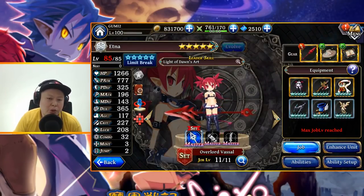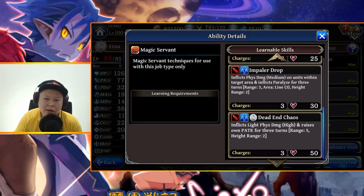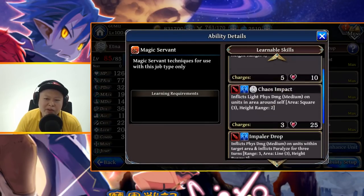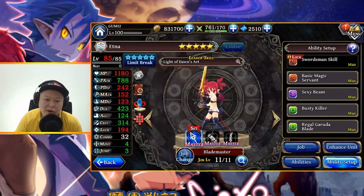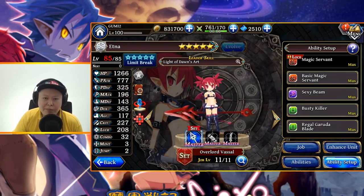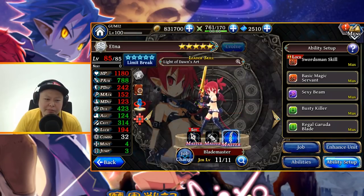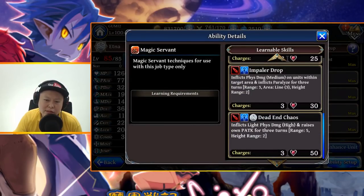Overall her damage is very nice, especially if you're using her manually — you can use Sadistic and then Dead End Chaos. For PvE she's very good. You can use her as Overlord Fasal or Blade Master. For arena PvP, she's pretty good too. I think Overlord Fasal can do higher damage than Blade Master with Dead End Chaos, and after using it she gets P-attack boost for three turns, making even her normal attack damage very painful.